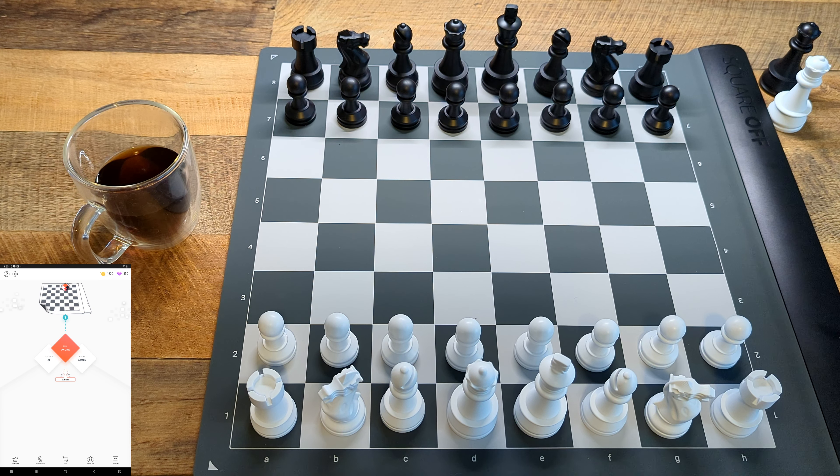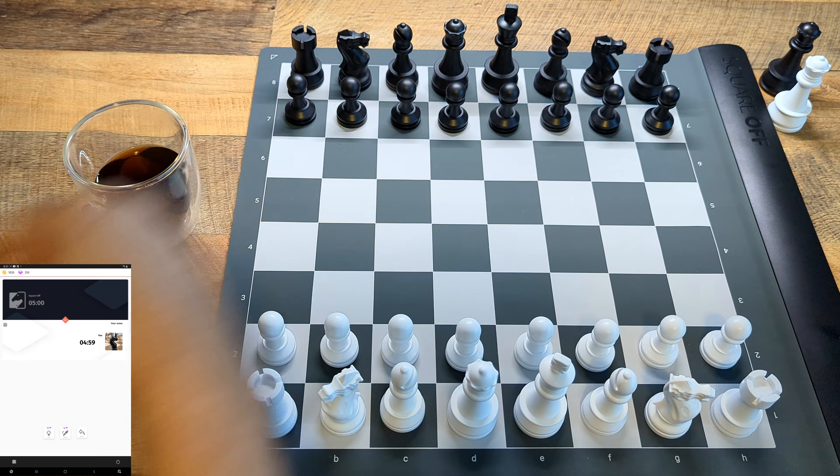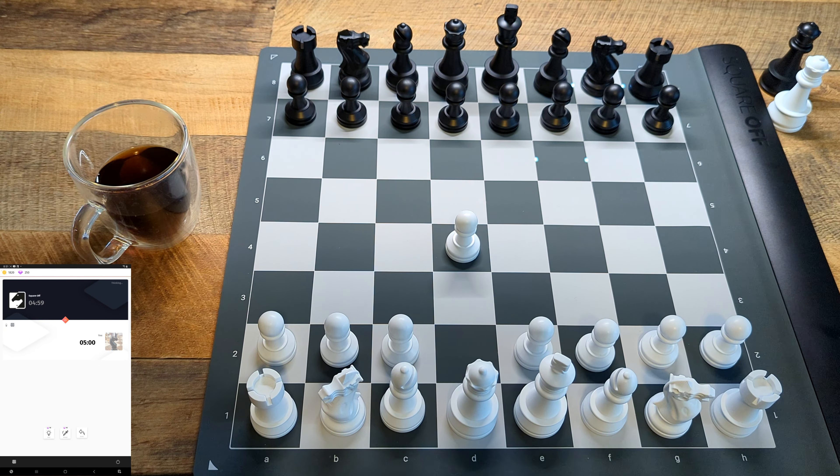Hey guys, in this video I'm going to go ahead and play the AI on this board to see how it works. To play the AI it's very obvious — it's right on the screen, you click AI. I'm going to play as white in a five minute plus five second game. I picked level auto and I'll click play game. It'll check the board setup and I'll go ahead and get that little piece off and play my pet d4 opening.